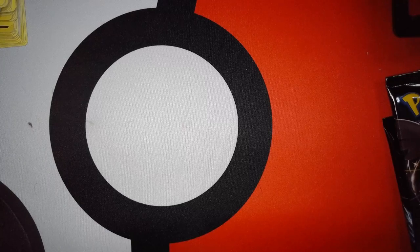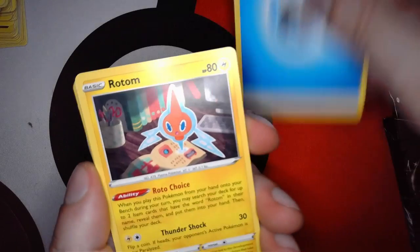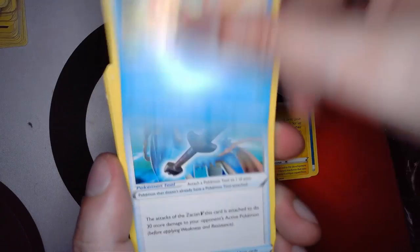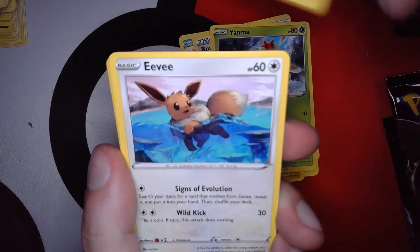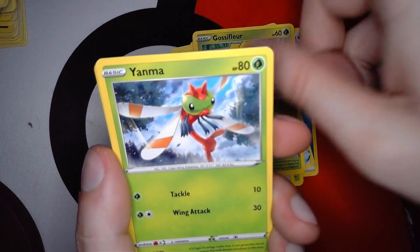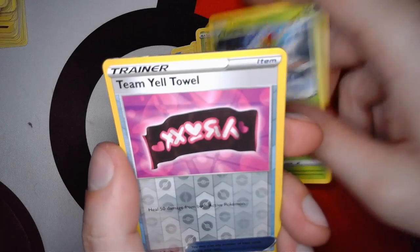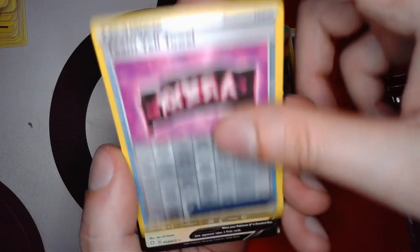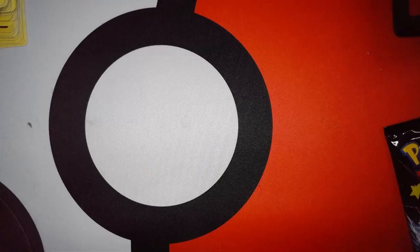Hopefully we'll keep that consistency going. Second pack — one, two, three, four. Got a water energy, Rotom, Floatzel, Rusted Sword, Yanma, Morpeko, Eevee, Gossifleur, Yanma. Feels like I've seen this pattern before. We got a reverse Team Yell Towel, and our rare is a Cramorant V — still not shiny though.